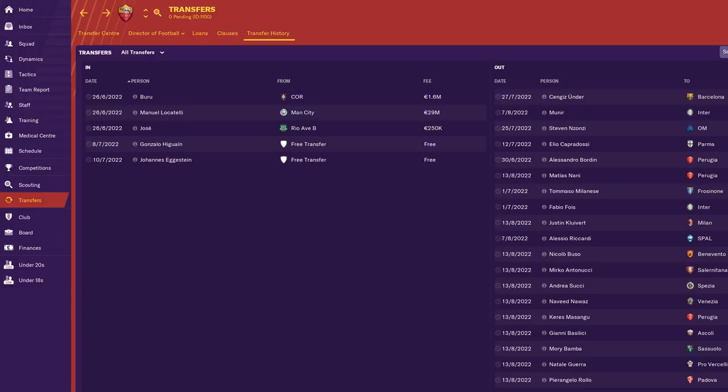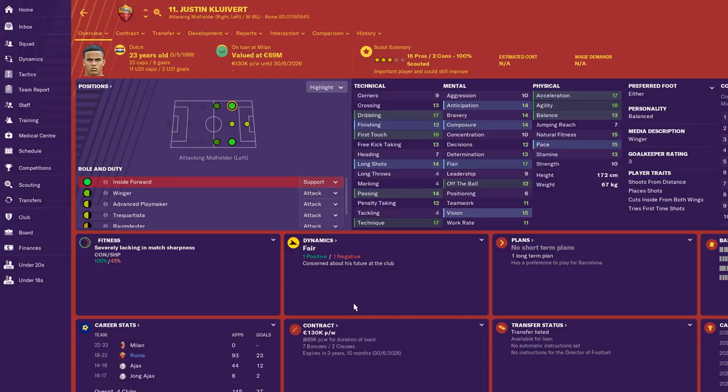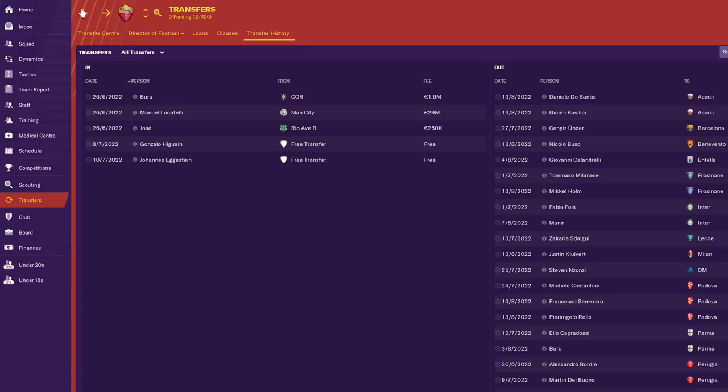Since we got rid of Inde, we wanted to do the same with Kluivert because he's in the same position. But we didn't manage to sell him — offers were only around 50 million, weird because last season I was getting 70-80 million offers. Since he won't be playing for us, I decided to loan him out so he keeps developing. If we go back to wingers next season he'll rejoin us; if not, maybe we can sell him next summer. I love him, but it's just because of the formation change.